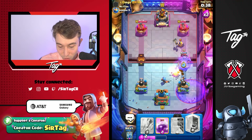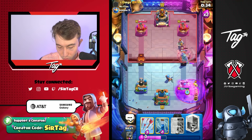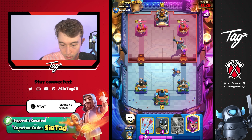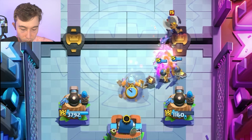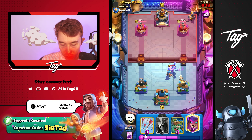We're going to go for a P.E.K.K.A and Rage. We're going to get him to go in for a Freeze soon, and then we Zap again to minimize the damage. So we've got to go Guards to kill the P.E.K.K.A, and then go for a Fisherman afterward to pull the Executioner. We save our Mother Witch because I think that's how we're going to have to play this.